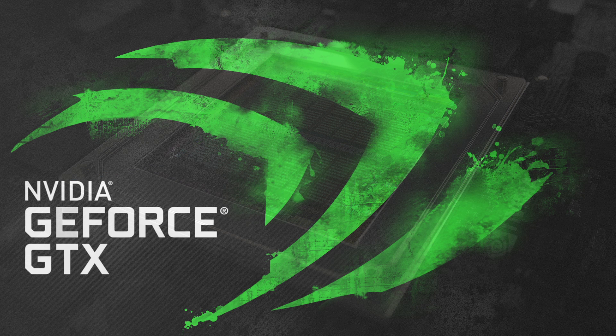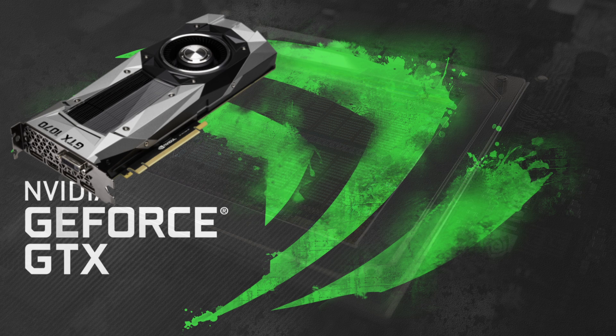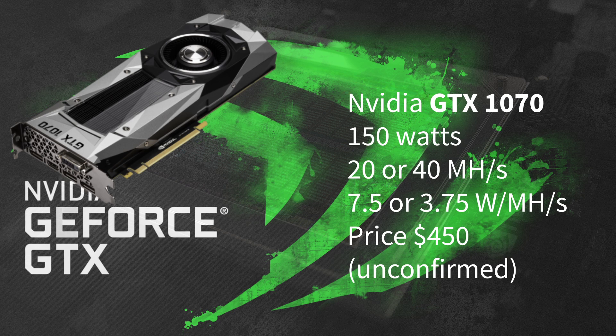Next up we have the Nvidia 1070. It uses only 150 watts and hashes at about 20 to 40 megahashes — but this one is unconfirmed. I'm not really sure if this is true; I've only seen some numbers on the internet, so if it changes don't kill me in the comments. If it would do that, it would be 7.5 or 3.75 watts per megahash. It comes at a price of about 450 dollars.